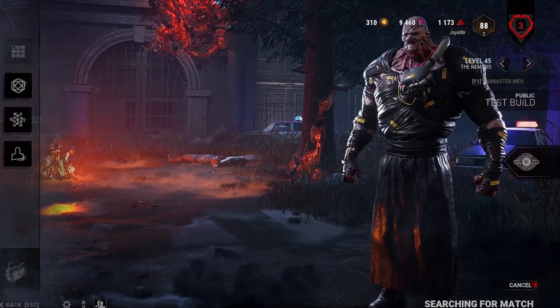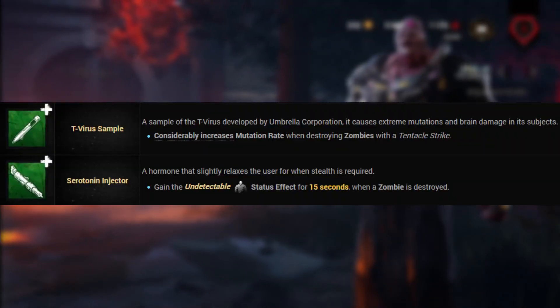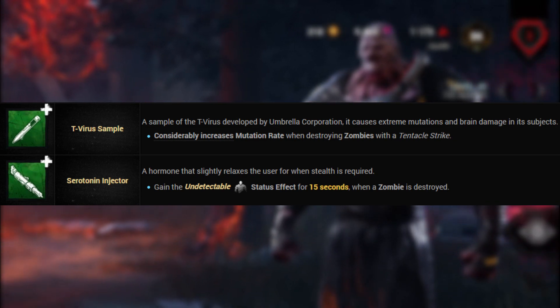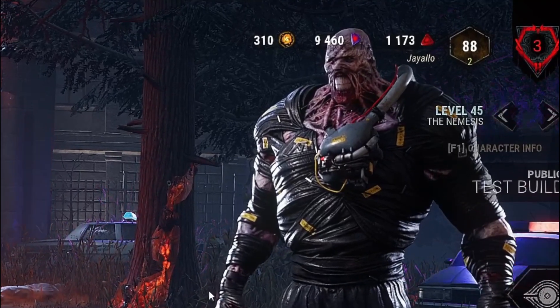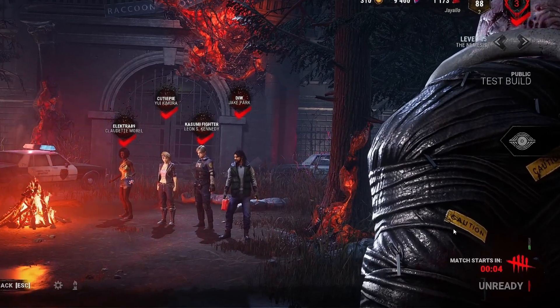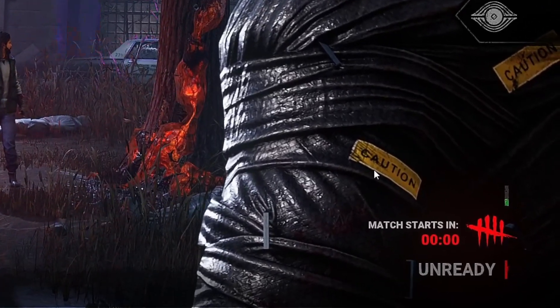Welcome back guys, today we're doing a bit of Ninja Nemesis. We have two add-ons: the T-Virus Sample, which increases your mutation rate when destroying a zombie, and the Injector, which gives you the undetectable status for 15 seconds when you destroy a zombie. We also have Tinkerer. I'm hoping for some nice surprises for survivors today, so let's get into the game.